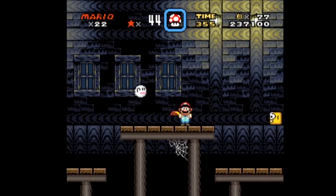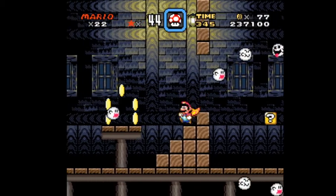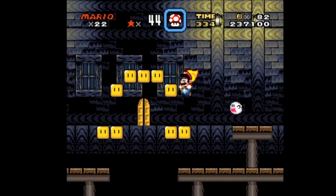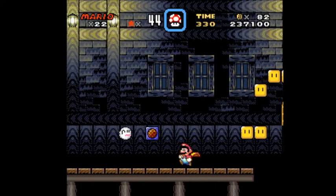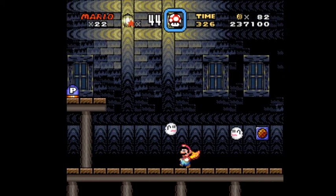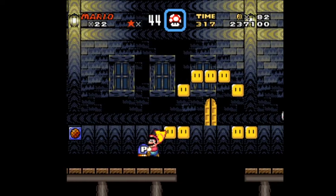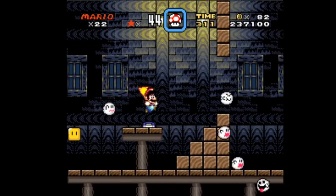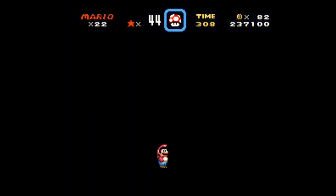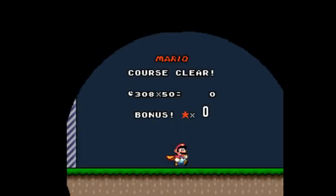We're basically just going to be looking for the standard exit now. We already saw what happened when we went through that door, so we know it's not that door. There's a door there — let's see what this says. It's just telling us that there are multiple stars throughout the map, which could come in handy. All right, here it is — we just finished this castle and we'll see you in the next video.